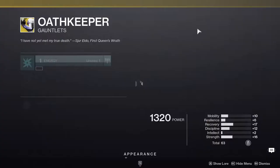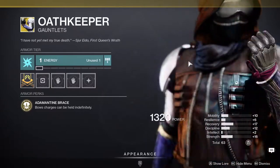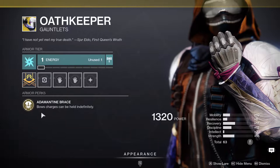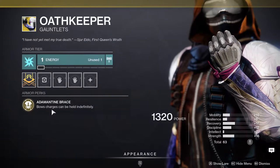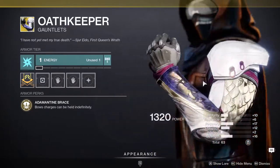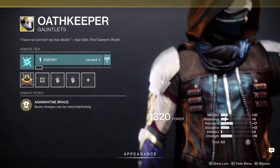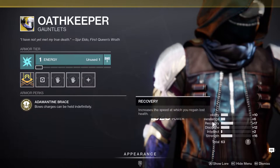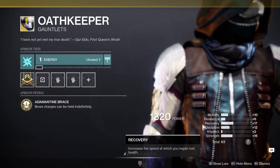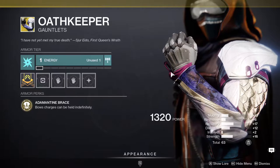Next up is the Hunter exotic Oath Keeper. This is not the best exotic in my opinion — it's definitely the best looking one, but unfortunately just not a good one. The perk lets you hold a bow charge indefinitely, which is cool I guess. Stats are pretty bad — 10 mobility is somewhat nice since you can bump it to 20 with a mobility mod, and 17 recovery turns into 19 if you masterwork it. I wouldn't recommend it; it's just a useless exotic.